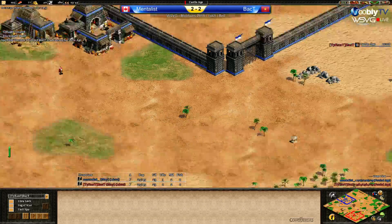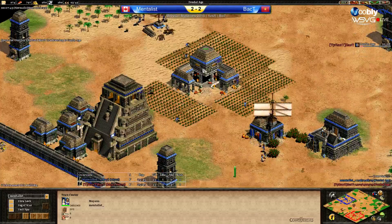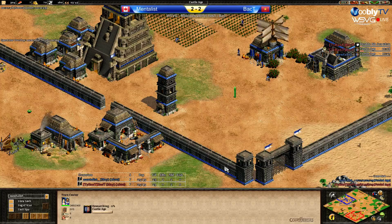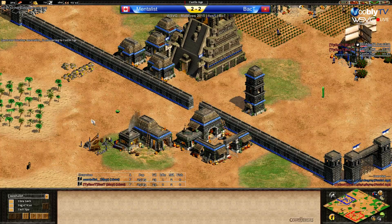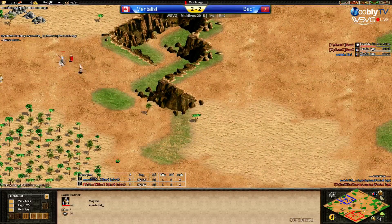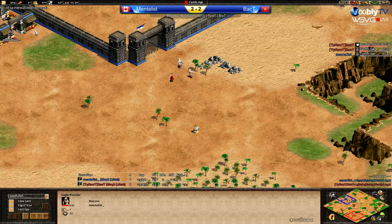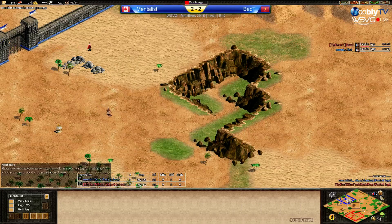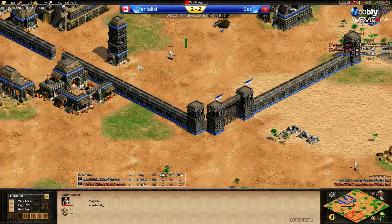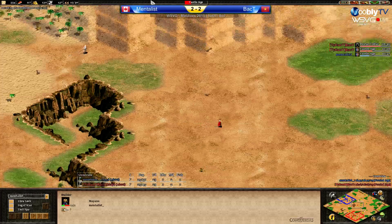Back T is going to castle stage slightly faster. Mentalist will add one extra villager — nope, okay. I think Back T's build was slightly more refined and he's gone up a bit faster. He's also doing double bit axe. He's using the king to block the eagle, but it didn't quite work. Mentalist is trying not to lose the vill to the wolf in the castle.